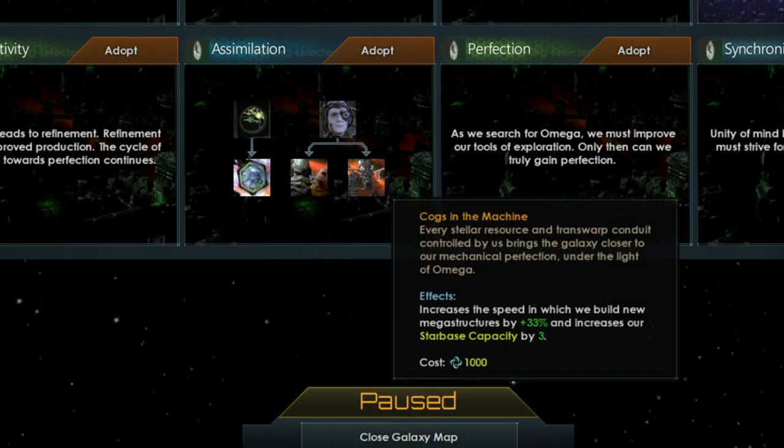Cogs in the Machine, the final tradition in the Assimilation tree, increases megastructure build speed. This is very important when building transwarp conduits or additional unicomplexes and subcomplexes, as they generally take a long time to build. It also increases the number of starbases you can have by three.